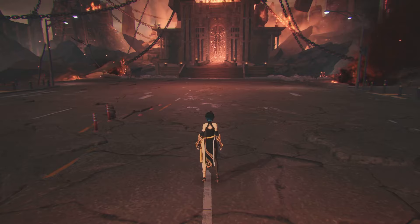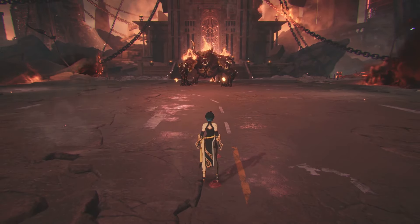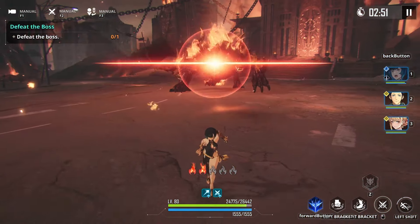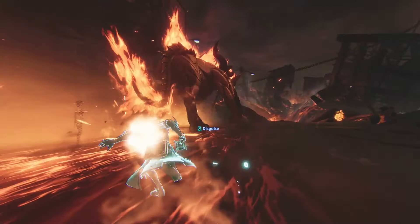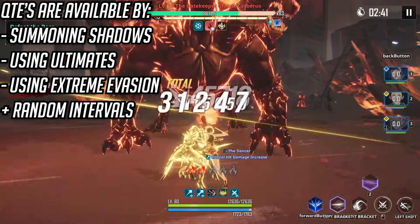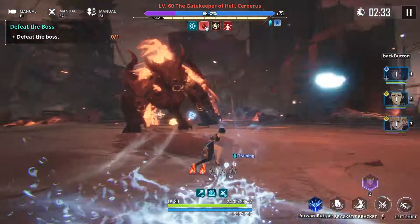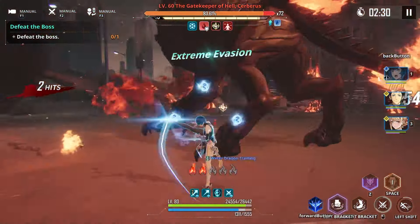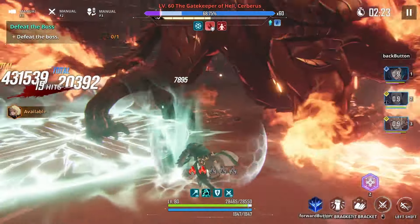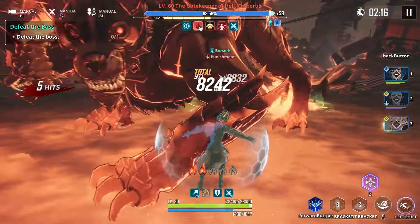When it comes to your hunters, always do skills and then QTE right after. Even if your QTE isn't available, there are a few ways to get your QTE to spawn: you can extreme evade and your QTE will instantly pop up, or when you summon your shadows your QTE also pops up. The main reason to utilize QTE is after extreme evasion, but it can also pop up on its own. Ultimates also bring it up - not saying you have to immediately QTE every time, but it's generally the best play unless you're trying to do a lot of damage with one specific character.